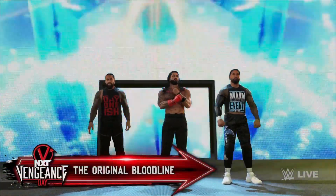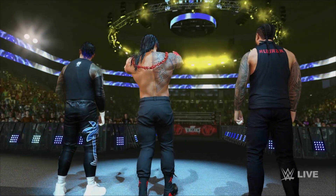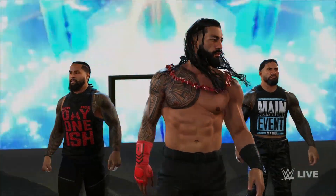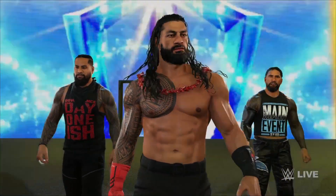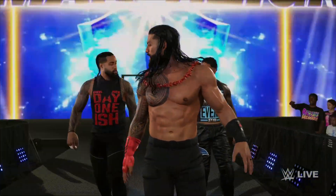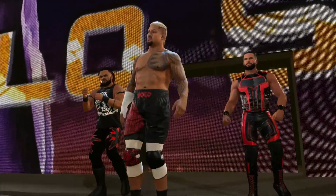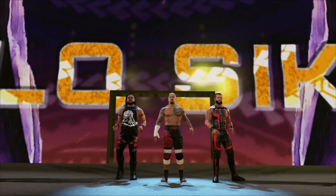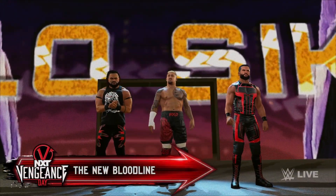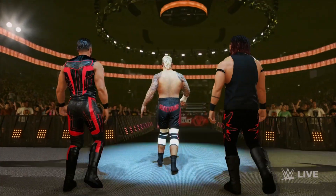The following contest is an elimination match! On the way to the ring, at a combined weight of 758 pounds: Roman Reigns, Jey Uso, and Jimmy Uso — The Bloodline! And their opponents, at a combined weight of 738 pounds — The Bloodline!